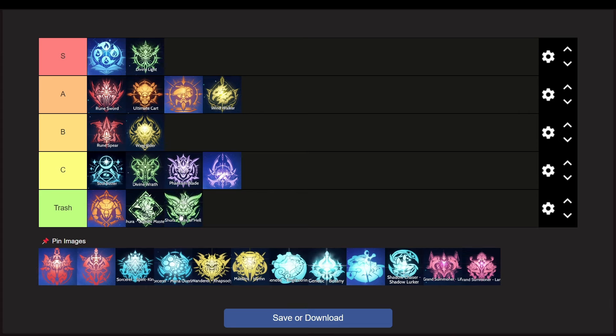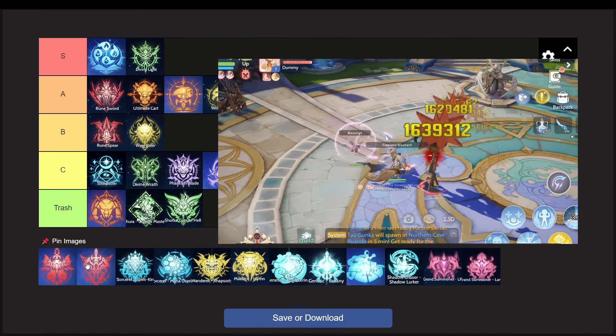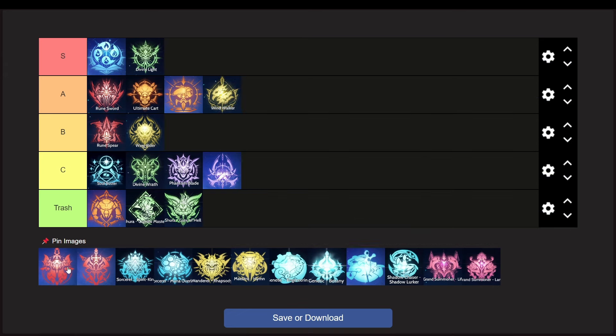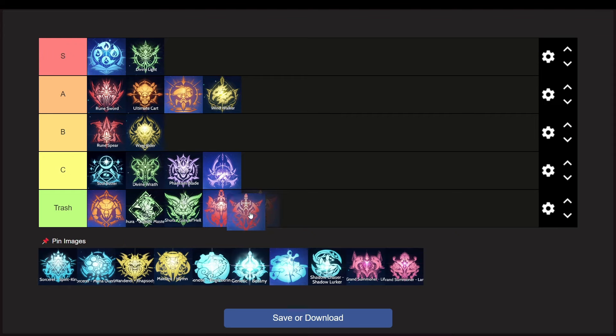Next is the Royal Guard, also released along with the Shura. This class is also a meme — War God is very underperforming and lacks damage output along with weak grinding. However, the tank build has a better reputation for its role, but they are still not in a good spot for forming a party. So in this case, War God build is on the trash tier, and the tank build will be a little higher at C tier.